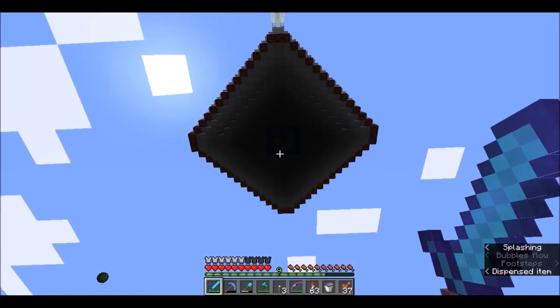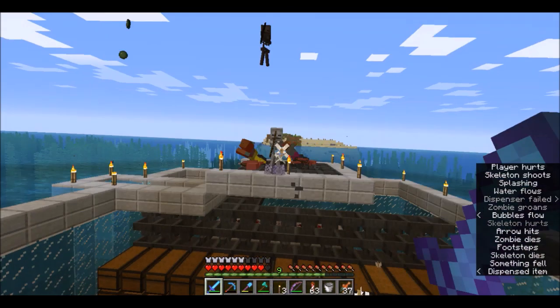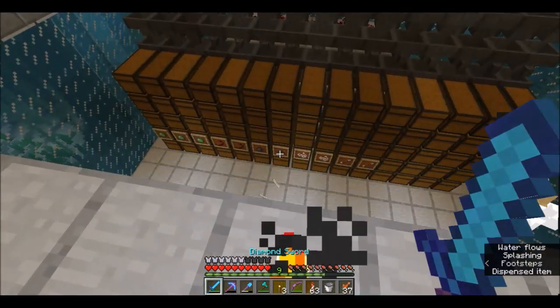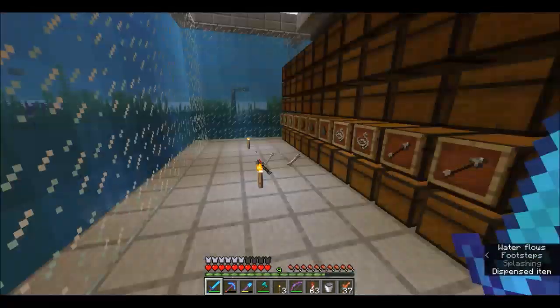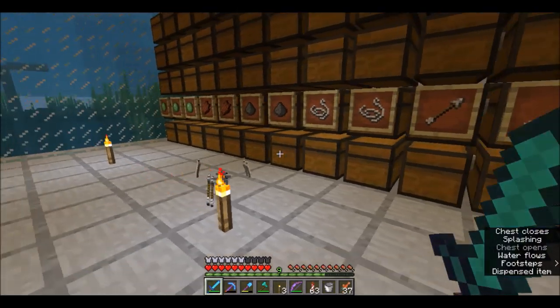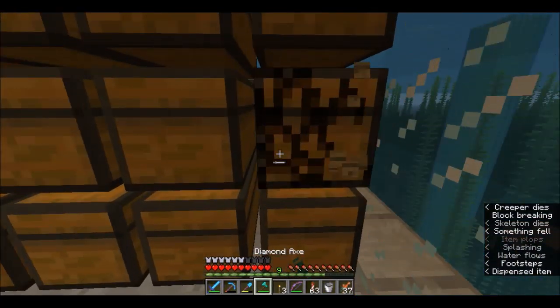we've got a lovely mob farm here. You can see someone down, but I realize we are missing something quite crucial down here. You'll notice we've got bones floating around here. Let's just pop down here and if we pop in, we've got all these bones. We actually don't have a bone section. So first off, we need to go ahead and build ourselves a bone section.